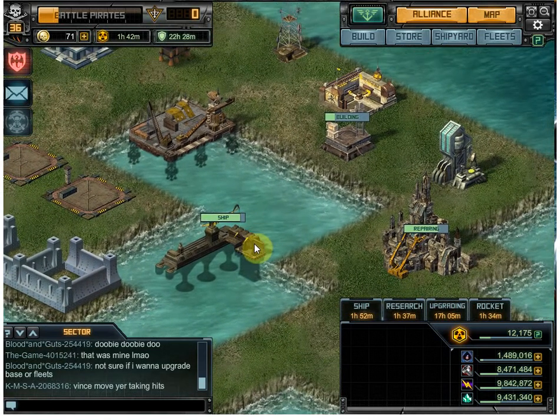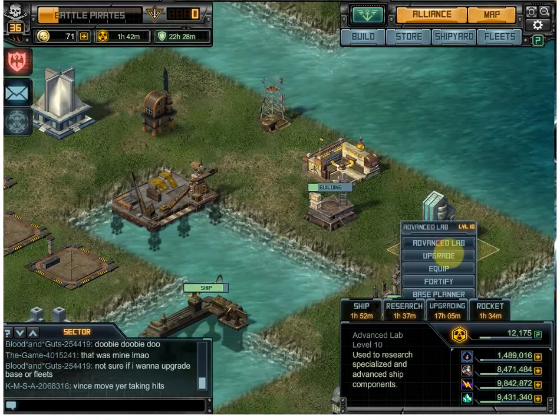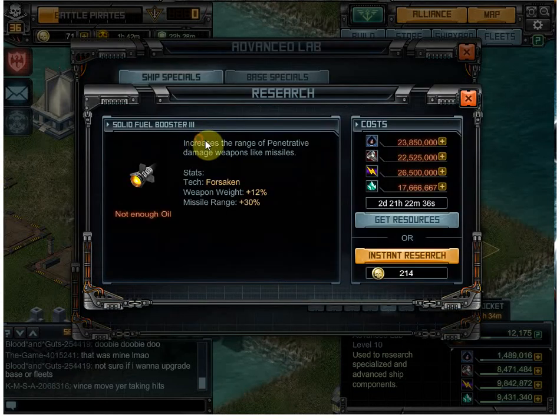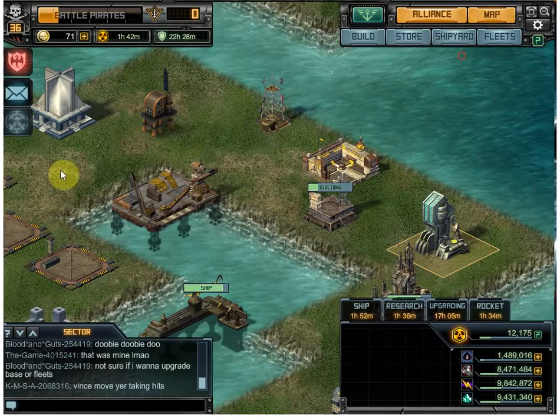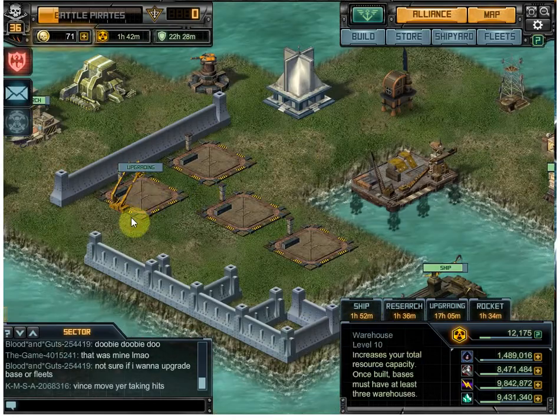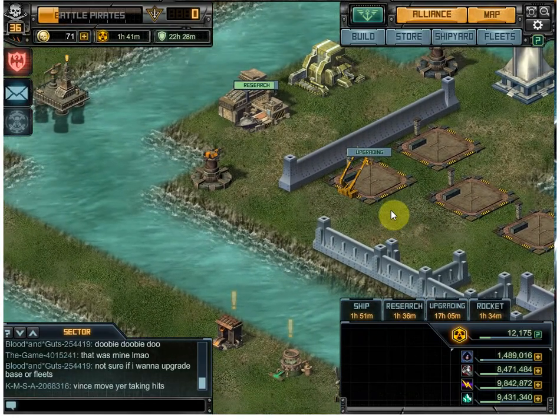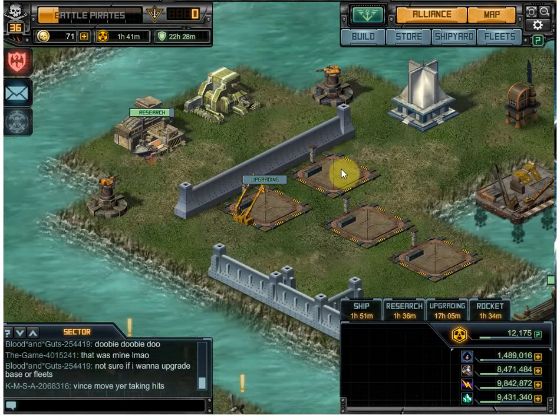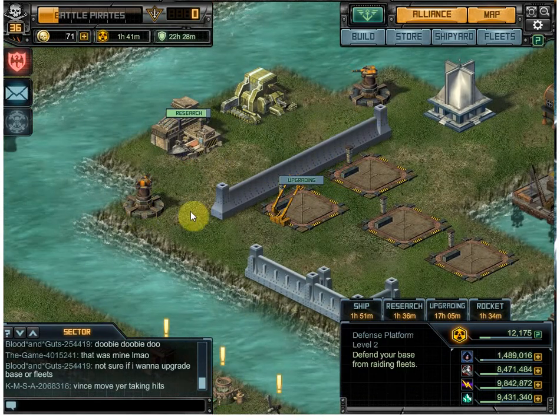I was just super psyched that I actually got that finished. I'm going to start the research for the Solid Fuel Booster 3. I need more warehouse space, so I started upgrading this warehouse, which should give me plenty of room. And then I could start doing a lot of research in the Intel Lab, which will free up upgrade time so I could start upgrading all my turrets.